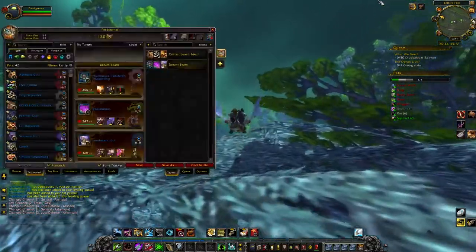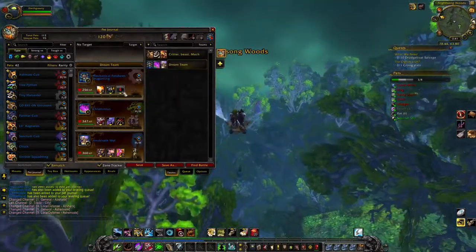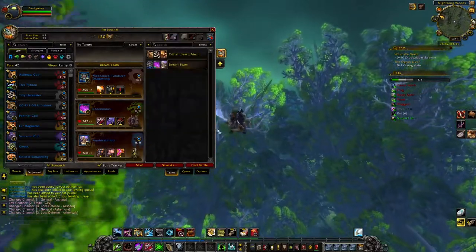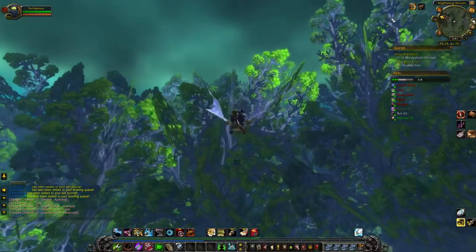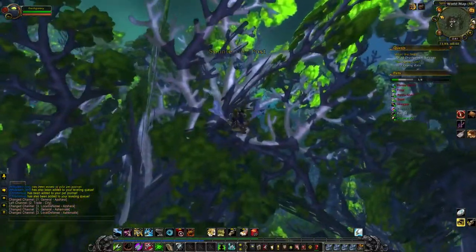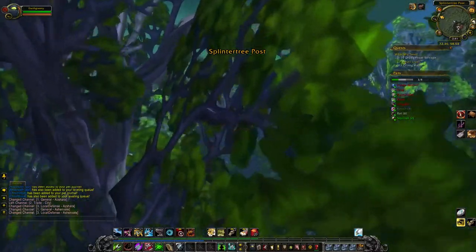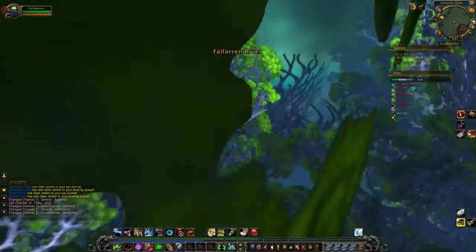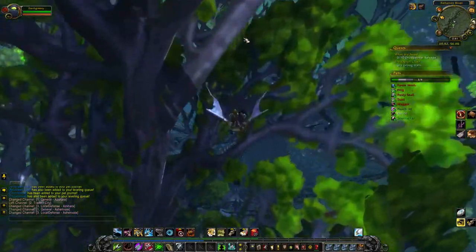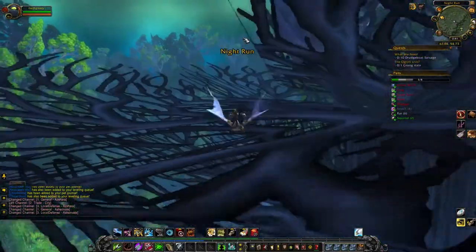The team that we decided we were going to level up is this one right here. We got the Mechanical Pandaren Dragonling, Chrominius, and the Anubisath Idol. As you can see up in the top right hand corner of my screen, Sign of the Critter, where pet battles grant a bonus 200% increased experience. This guide will be a little wonky in that my pets are going to be leveling up significantly faster during this event because of it.